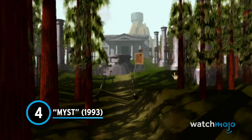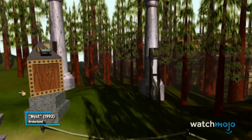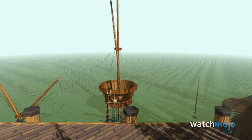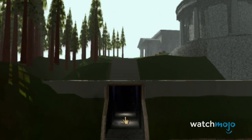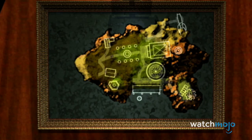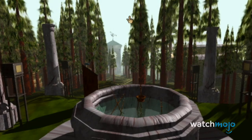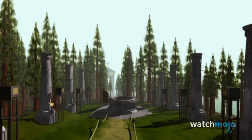Number 4: Myst. Action platformers likely hold the record for the genre with the hardest entries in the 90s, but the first-person puzzler Myst offers a different variety of tough. Players explore a series of islands while solving puzzles and uncovering the story behind this mysterious place. In reality, many of its puzzles lack context and are so obtuse that the developers included a paper pad in the game's box so players could take notes. Even the game's designers, Rand and Robin Miller, estimated that less than half of the people who bought the game made it off the first island. It may be an important, immersive game, but it's definitely not for everyone.